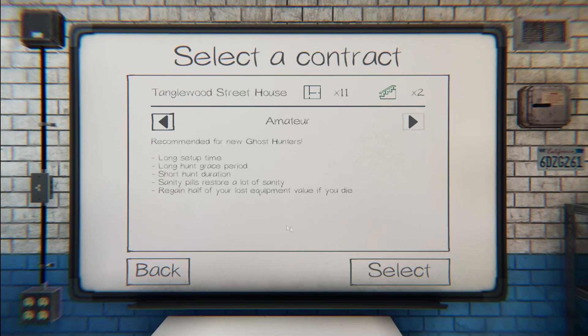The difficulty determines a number of things. At Amateur — the lowest difficulty — you get a long setup time, meaning plenty of time to bring your equipment into the house and get ready to find the ghost. There's also a long hunt grace period, so the ghost won't get angry at you for a long time. Short hunt duration means if the ghost does hunt you, it won't last very long. Sanity pills restore a lot of sanity at this level, and you regain half your lost equipment if you die.